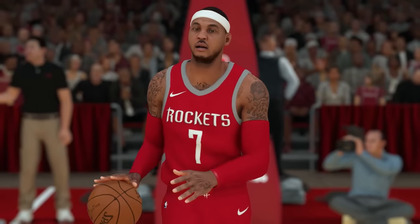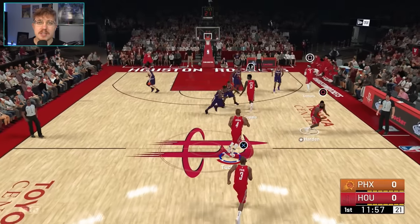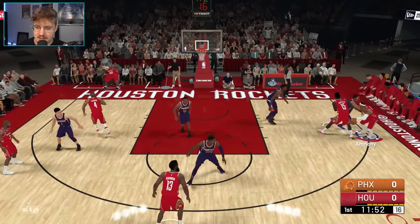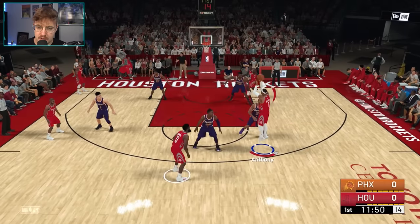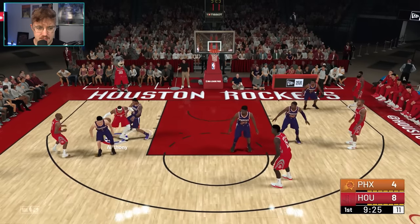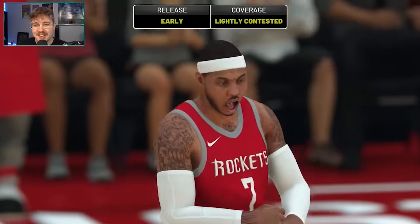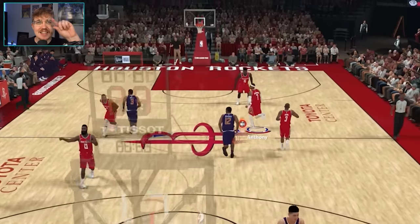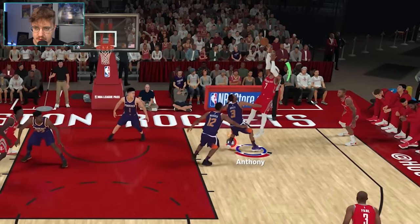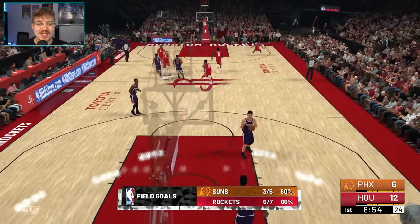2K19. On the Rockets now, he's only a 79 overall, also a 79 mid-range shot. This game might actually be the first one that's pretty challenging to hit a mid-range shot. I still think the post-up is the best way to hit a mid-range green with him. We got Carmelo's post takeover — there's the green right there. That's what I'm talking about with that takeover, it just makes it so easy.